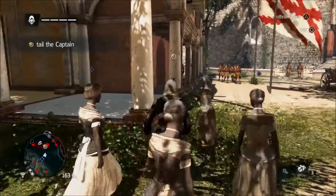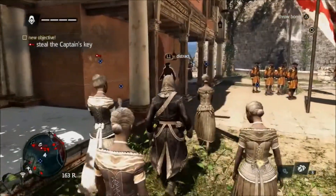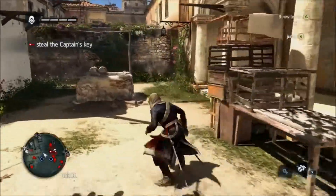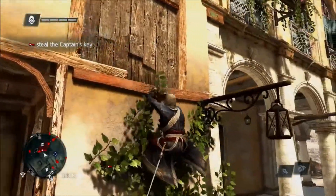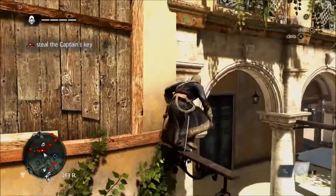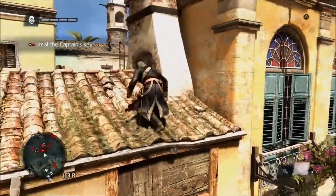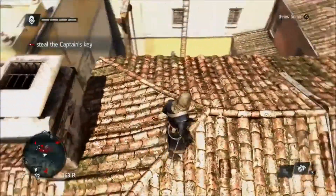Alright, I think I know what I'm going to do here. Yeah, I'm going to need to do a distraction. Muy bien. Alright, you can go in there. Meanwhile, I'm going to try and do a little flying eagle stunt here. Alright, hop up — let's see. Flying eagle.